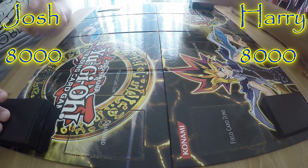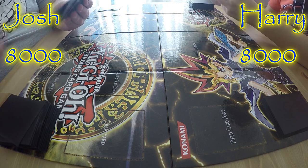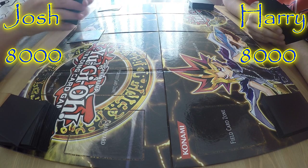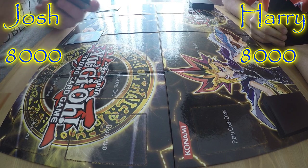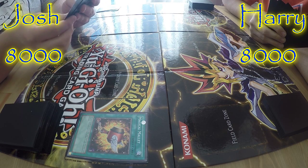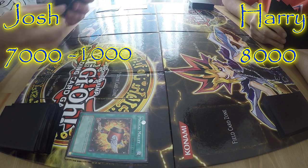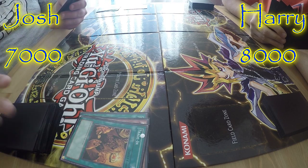I'll go first — that's probably a good decision. So this is me first. I shall start off by activating Magical Mallet to start, so we can shuffle it back in and draw four cards. I shall activate the Field card Chicken Game — you lose a thousand life points to draw a card. Then I shall activate Trading, discarding Blue-Eyes Toon Dragon, and draw two cards.